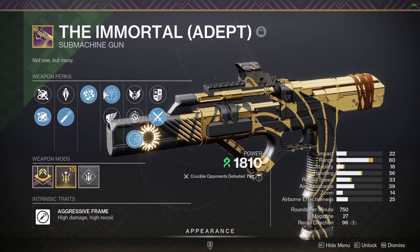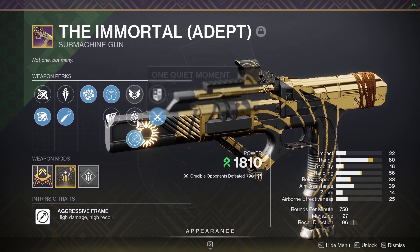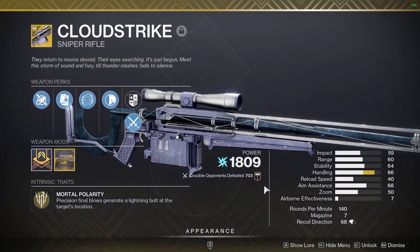Then you want Rangefinder and Target Lock currently. You want an Adept Range mod, and Field Tested is the best option here. For Cloudstrike, if you get it from the mission, make sure you get the Calus mod — that makes it much better.